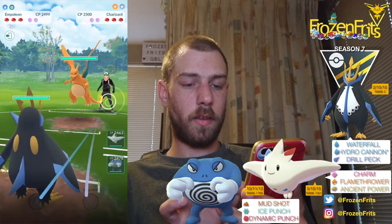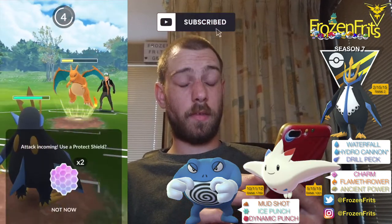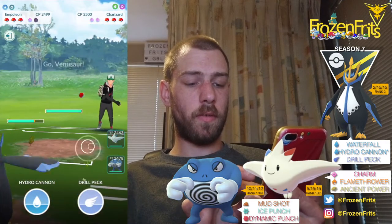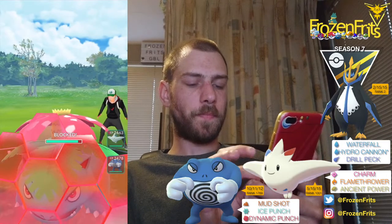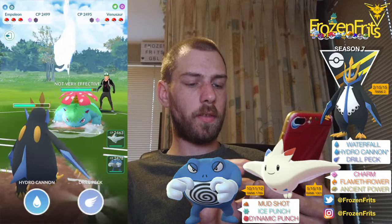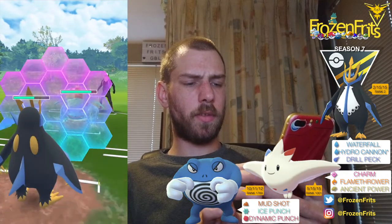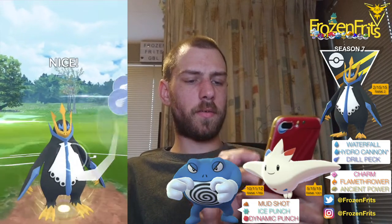We're gonna start off against a Charizard, so that is okay. Maybe it's a Dragon Claw, but we're just gonna shield that. Okay, that was the Blast Burn, so hopefully we can farm it down — no, he's switching in to Venusaur, so we're going for this Drill Run and it will be super effective on the Grass typing. And then we're gonna take off another Drill Run — can we handle this? I'm not sure, we're gonna shield that. And then we're going for another Drill Run.